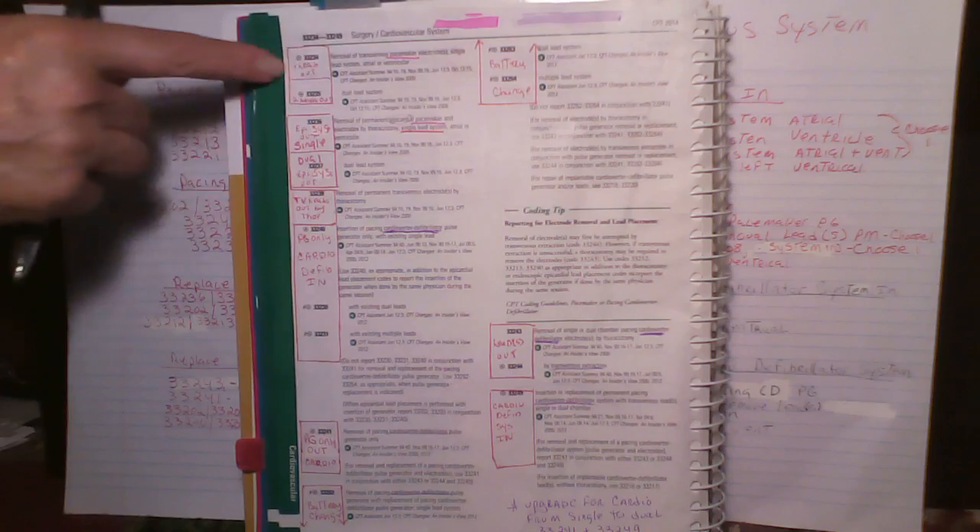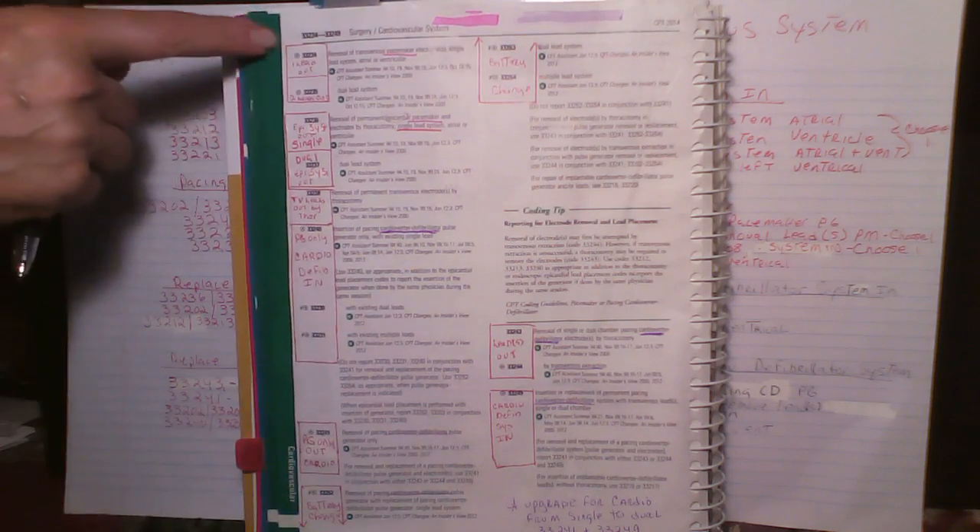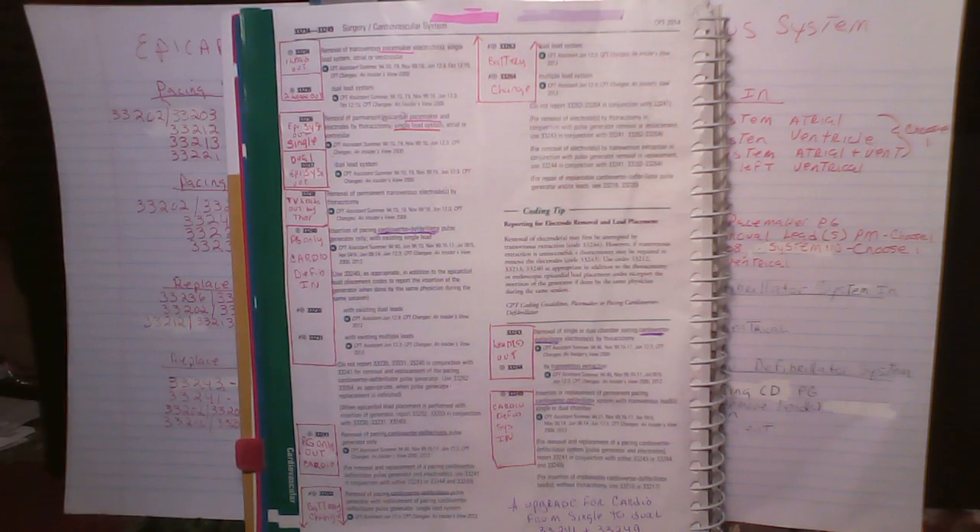This is video 2 for the pacing pacemaker and cardio defibrillator systems. We left off with code 33249 at the end of video 1.